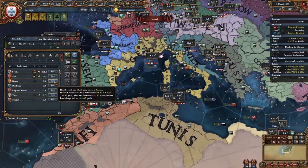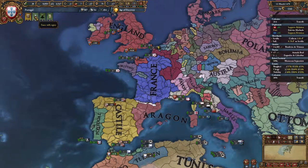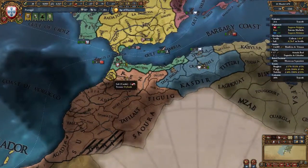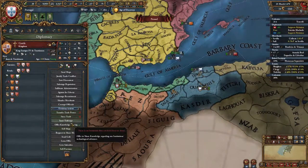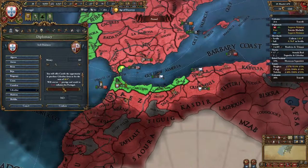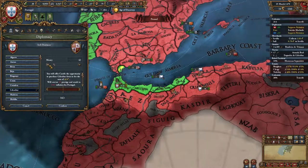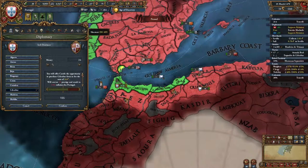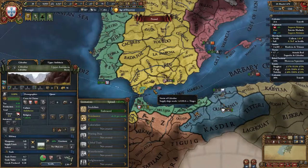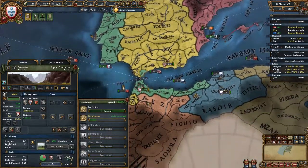The English Channel is no longer an option — let's send you to Genoa. A truce with Morocco will end next year. Could we do a province swap — sell one and buy one? The price is above Castile's treasury, which is so cheap, and it will cost 10 prestige. We could release it so Castile could war it again, helping them form Spain once they've taken over Aragon.